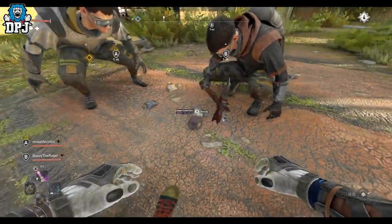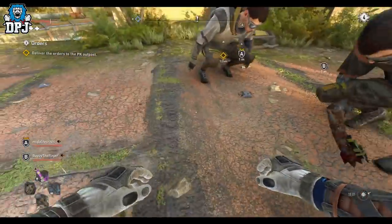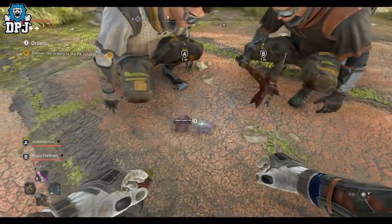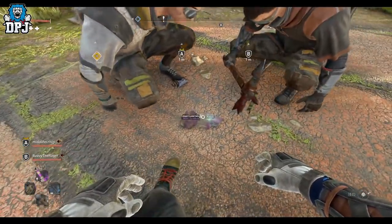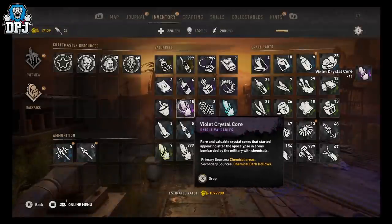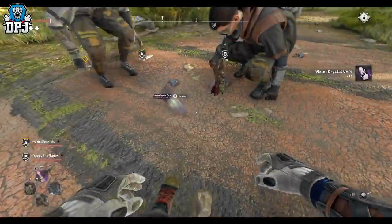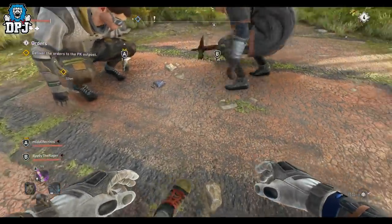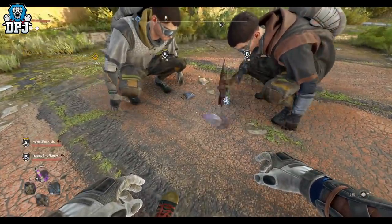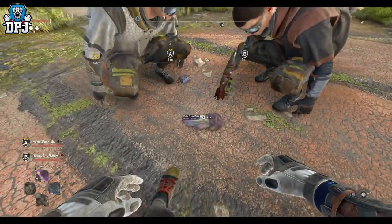All players stand around a dropped item, someone does a countdown, and then everyone picks up the item at the same time. Timing this correctly means you all pick the item up. This can be used to stack items like crystals too — if one of you has a crystal, you drop it, all players in the lobby pick it up at the same time, and you will then have multiple amounts of that item.